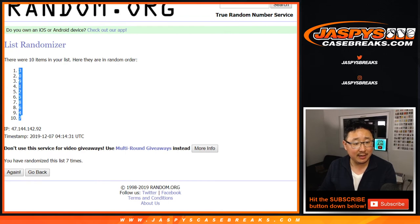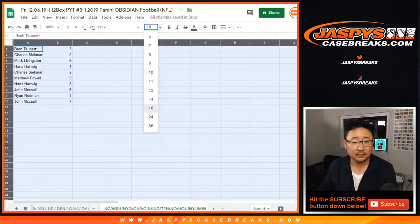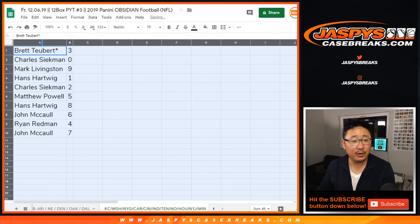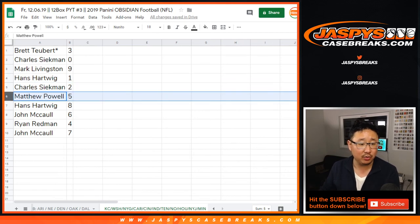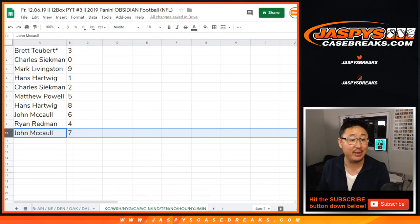3 down to 7. Bret with 3, Charles with 0. You'll get any and all redemptions for those 11 teams on that tab on the bottom right there, including 1-of-1 redemptions. Mark with 9, Hans with 1, Charles with 2, Matthew with 5, Hans with 8, John with 6, Ryan with 4, and John with 7.